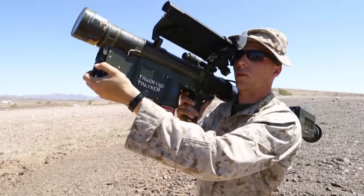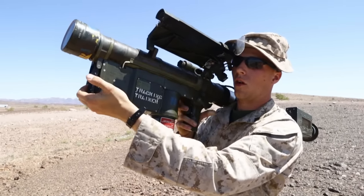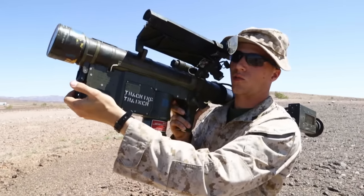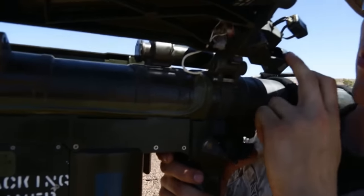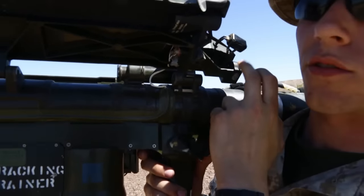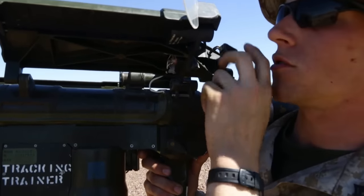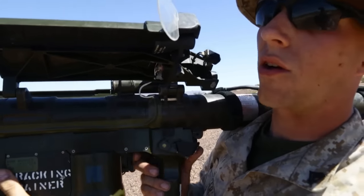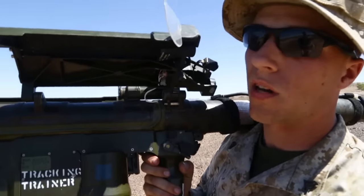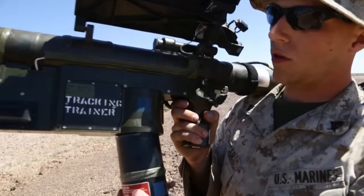Now you're going to lift up and activate by pressing down and in on the SNA switch — safety and actuator switch. Back here you've got your speaker, which is gonna provide those tones to let you know if you're tracking the aircraft. And you've got your bones transducer — this is gonna vibrate against the gunner's cheek so he can feel the tone, because sometimes there's loud aircraft flying by or possible gunfire in the background.